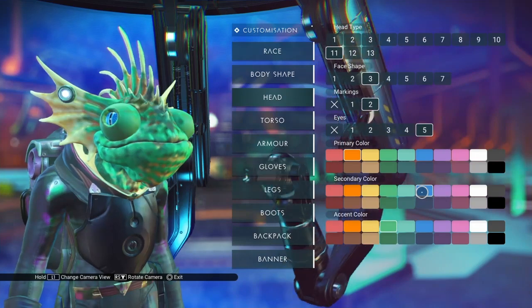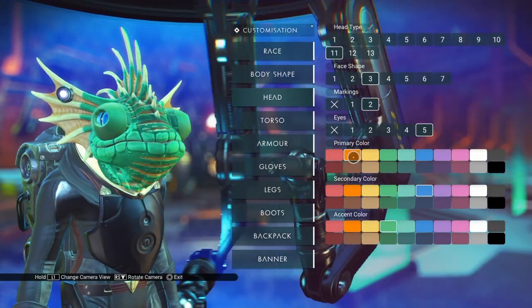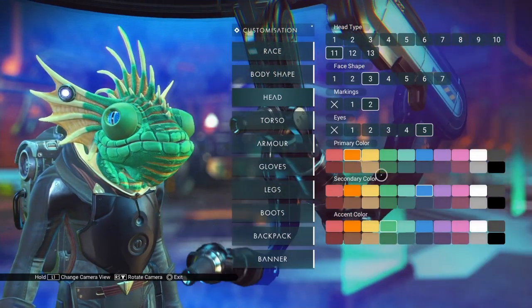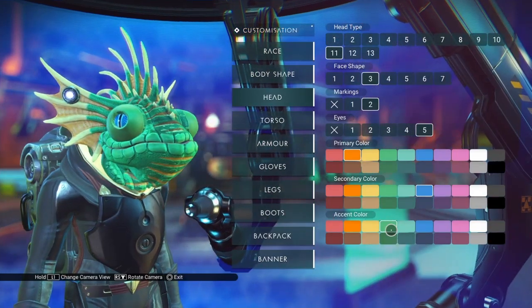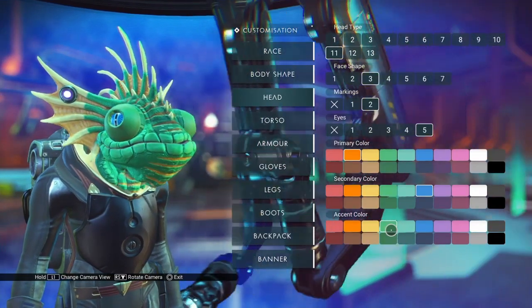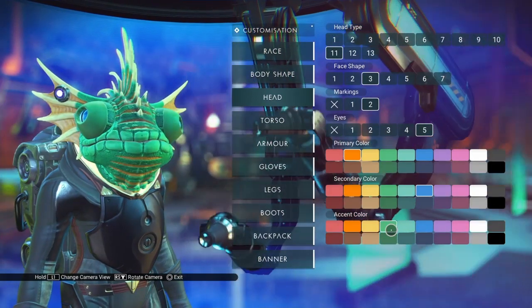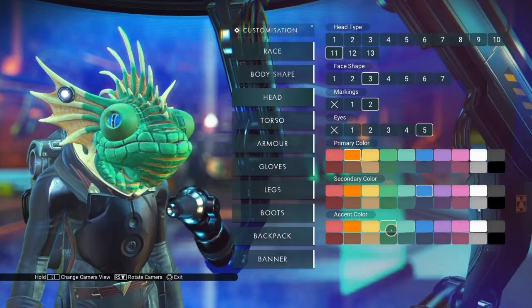Let's make the eyes blue. So our primary color is orange — that's the skin flaps and the stripes. Our eyes are blue with the secondary color, and the accent color is green. Excellent. Now I want to go look at the Tethys who's here on station so we can see what Hello Games has this character looking like. I will be right back.